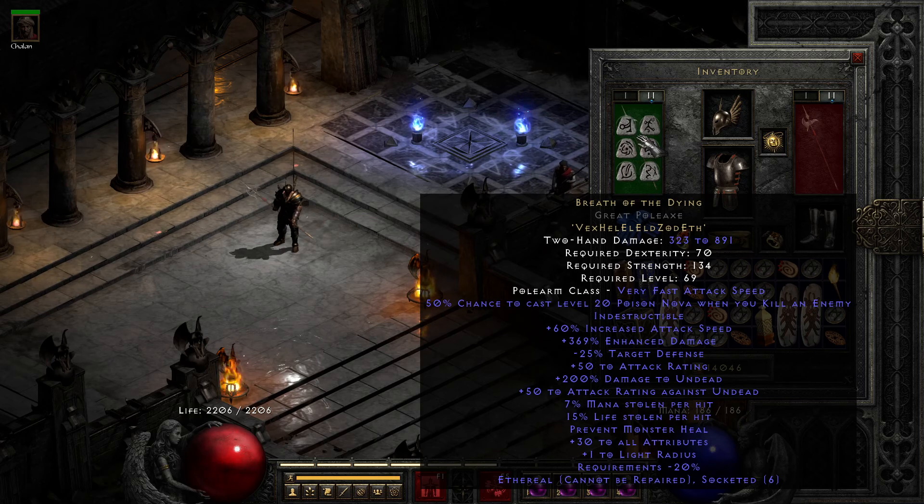Basically the same polearm — maybe we'll be a little more lucky because the DPS isn't quite what I'm looking for. Anyway, Breath of the Dying gives us 50% chance to cast level 20 Poison Nova on kill — which basically does nothing here. It's indestructible, 16% increased attack speed, 369 enhanced damage, minus 25% target defense, +50 to attack rating, +200 to demon damage, prevent monster heal, +32 all attributes, +1 to lightning radius, requirements minus 20%. The max roll of 15 life stolen per hit was achieved, which is great.